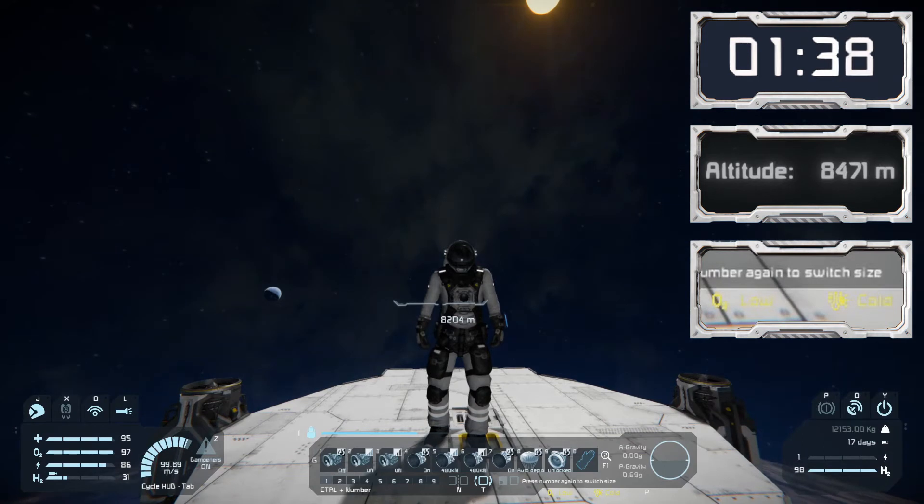As we continue upward, the 10-kilometer mark is approximately the barrier between atmosphere and space. We will see the outside temperature go freezing and we'll lose oxygen completely.